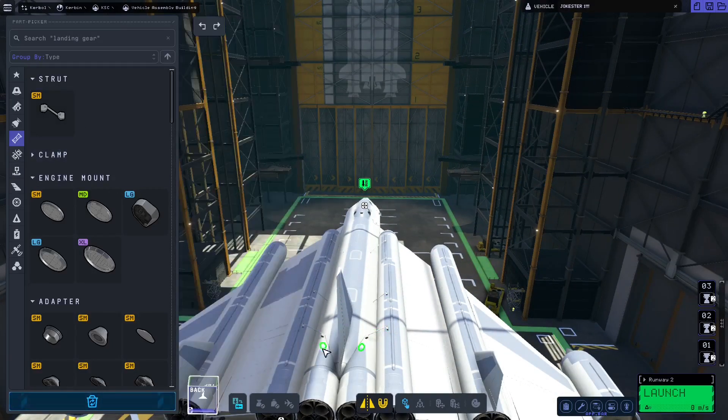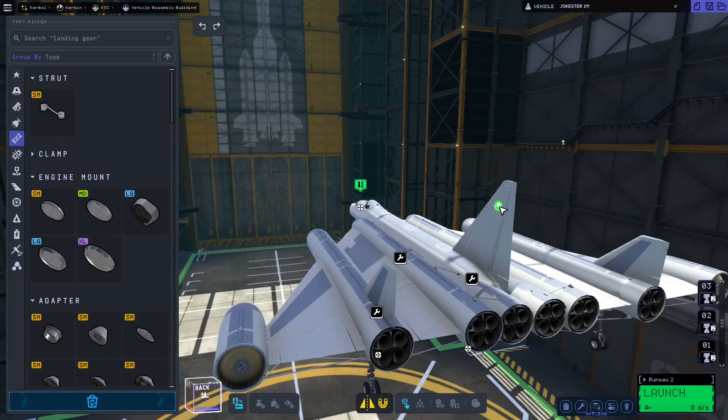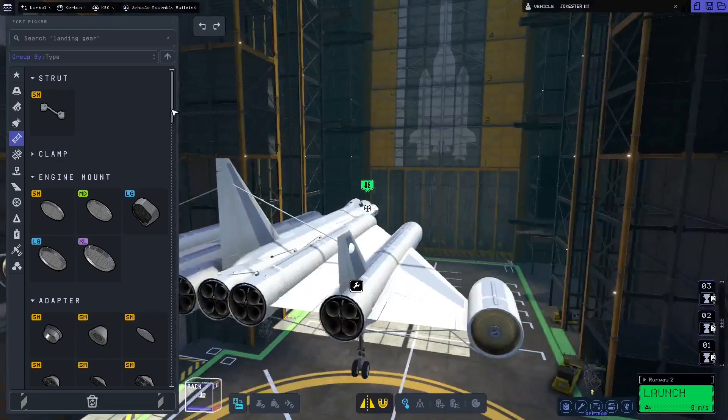Even the tanks that you put next to the fuselage have to be connected. And, for good measure, connect the tailplanes together too, because you are going to need them.